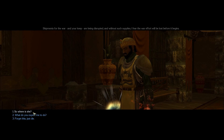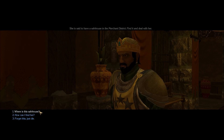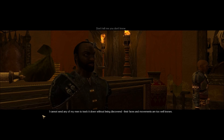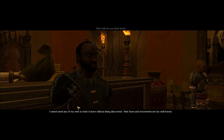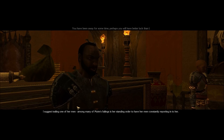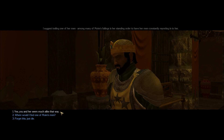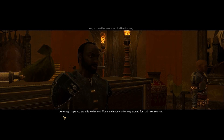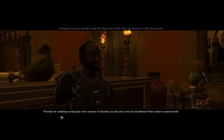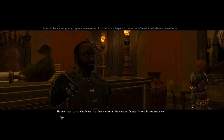So what do you want me to do? She is said to have a safe house in the merchant district - find it and deal with her. That I'm afraid you will have to discover for yourself. I cannot send any of my men to track it down without being discovered - their faces are too well known. I suggest trailing one of her men, as Moya has a standing order to have her men constantly reporting into her. Her men seem to be rather brazen in the merchant quarter - I would start there.